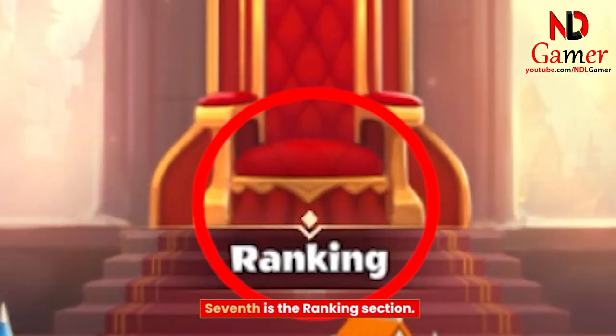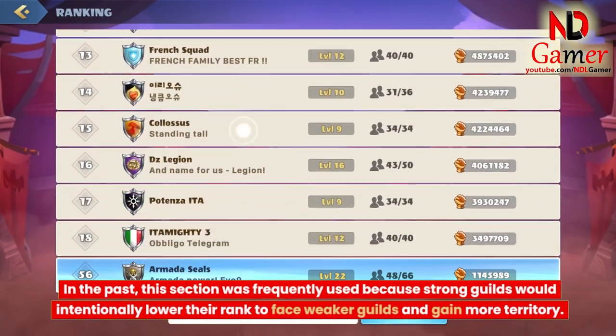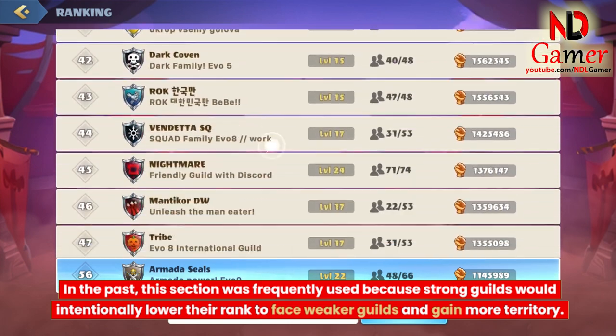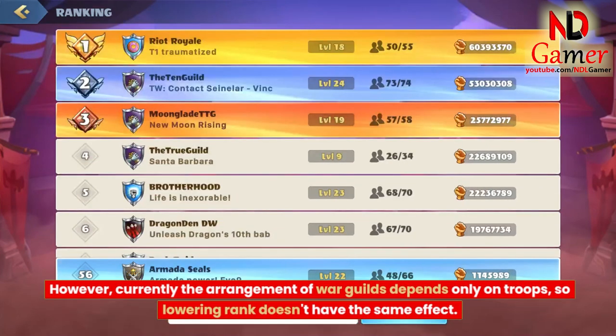Seventh is the ranking section. This is where you can see the rankings of guilds. In the past, this section was frequently used because strong guilds would intentionally lower their rank to face weaker guilds and gain more territory. However, currently the arrangement of war guilds depends only on troops, so lowering rank doesn't have the same effect.